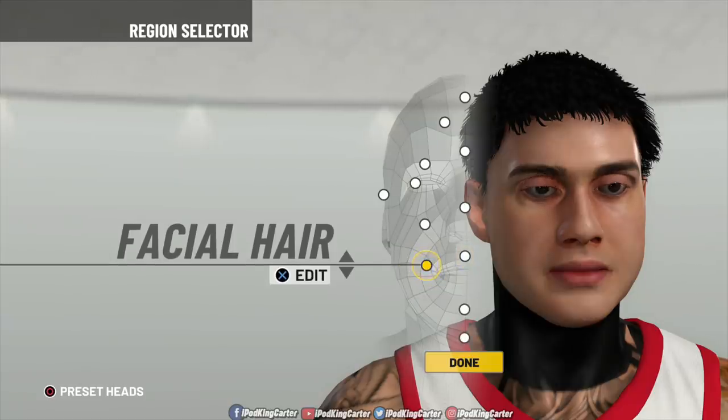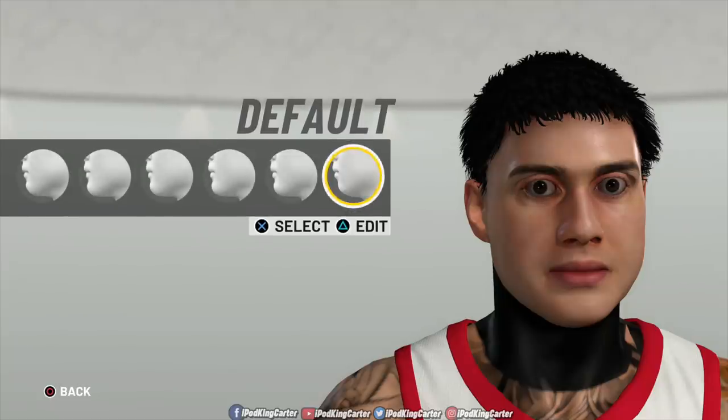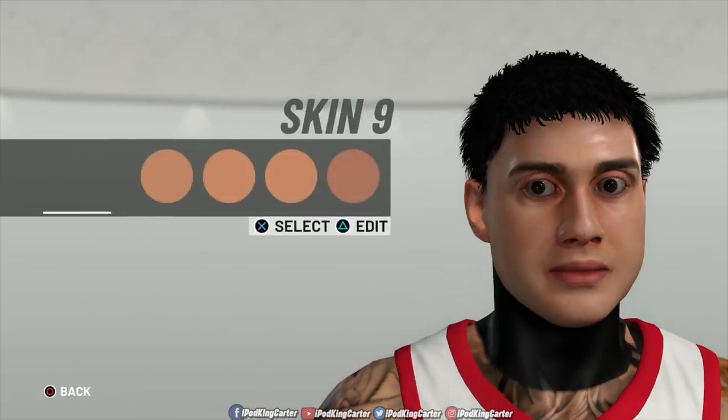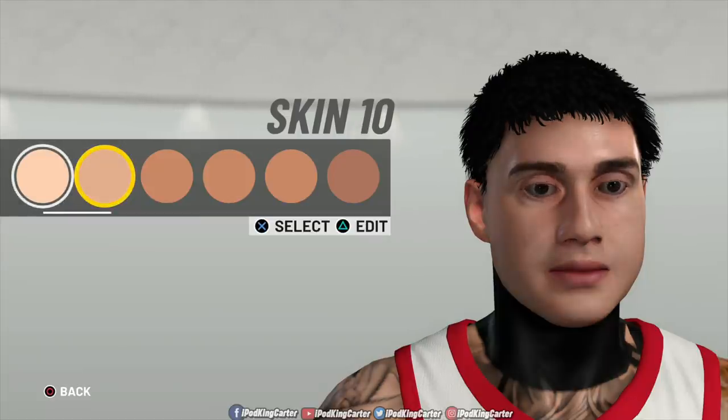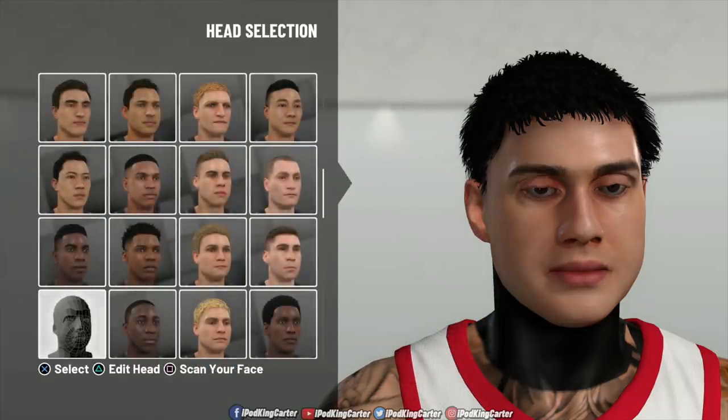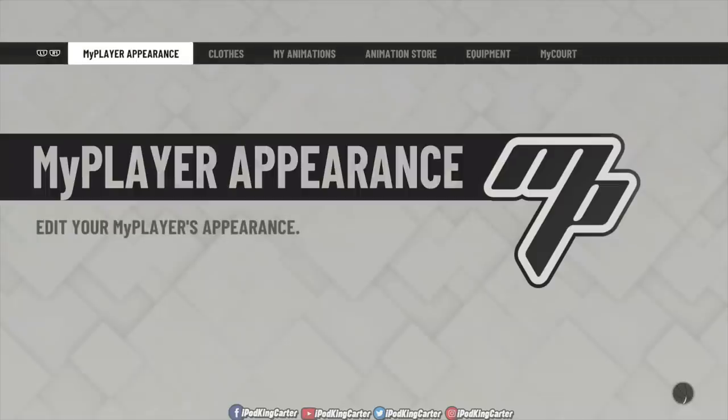For mouth, I use mouth 1 — not default, mouth 1. No facial hair — Rock Lee does not have facial hair. For chin, I use the default. For skin tone, Rock Lee is a shade darker than most characters in Naruto. If you're making Naruto or Sakura, choose a lighter skin color. For Sasuke and Rock Lee, use the next skin tone. I would not go with skin tone 8 — it's a little too dark. Skin tone 9 is perfect.